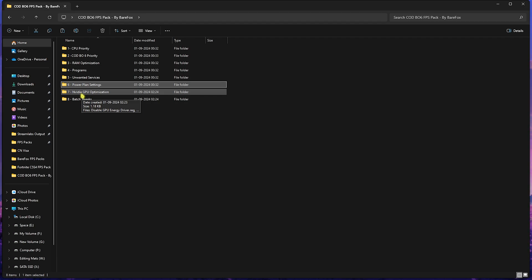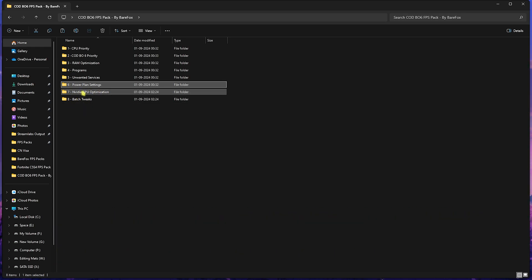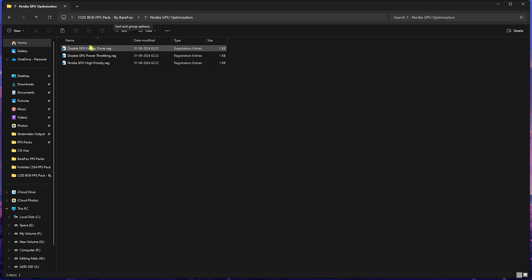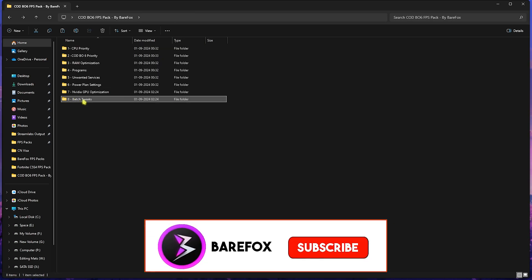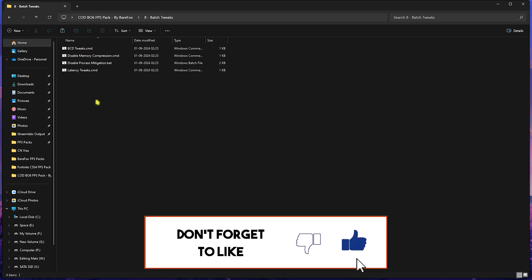Next is the Nvidia GPU Optimization folder — this is for users with an Nvidia graphics card. If you have an AMD graphics card, I'll be bringing up a new guide for AMD users as well. For Nvidia users, open the folder and you'll find three items: Disable GPU Energy Driver, Disable GPU Power Throttling, and Nvidia SFIO High Priority. Make sure to run all of them — this will optimize your graphics card's performance significantly.